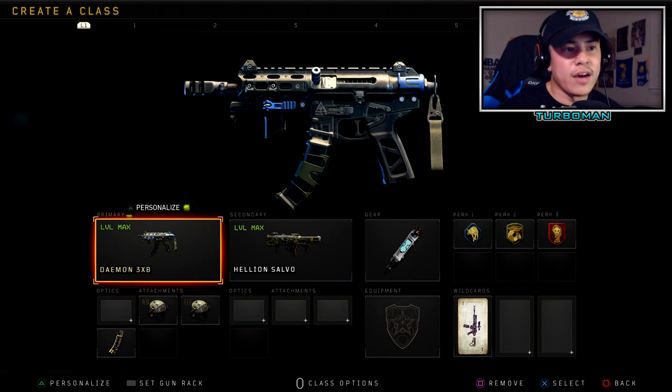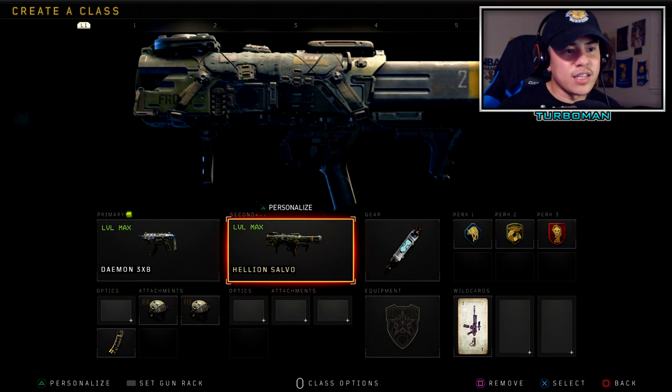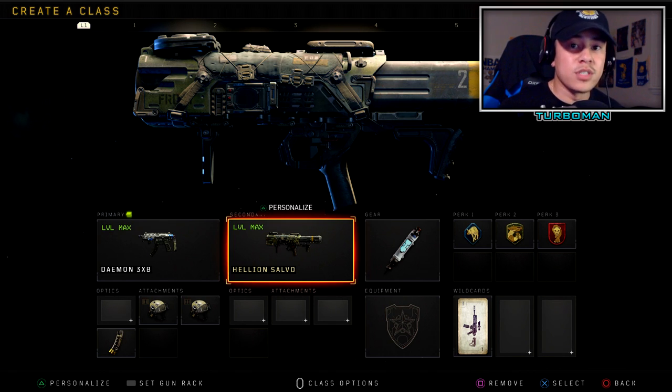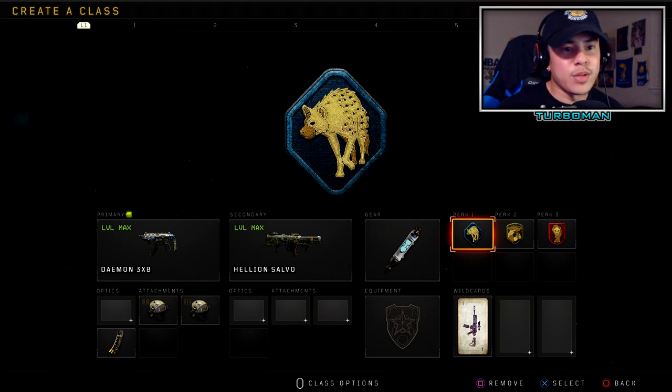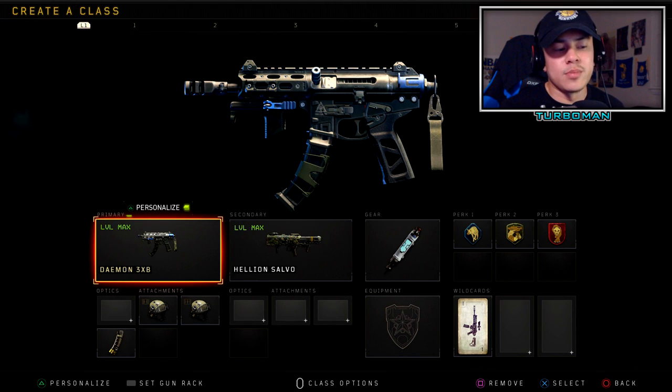Now a wild card class setup — I didn't include it in the main top six because not everybody has DLC weapons. But if you have the Daemon, this is a great class setup: double High Caliber, Hybrid Mags, Helion Salvo to take down those UAVs everyone keeps calling in — it'll help you and your team stay alive longer and prevent the enemy from gaining momentum. Then Stim Shot for aggressive play, Scavenger for ammo replenishment, Gung-Ho, and Dead Silence.